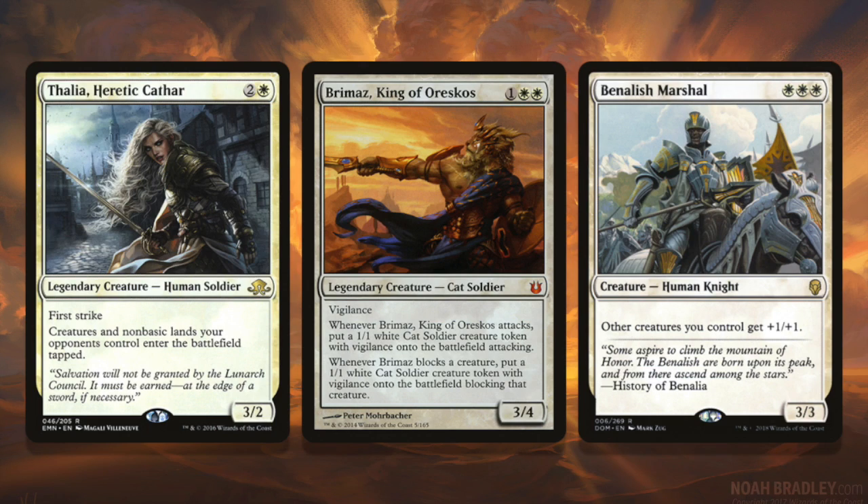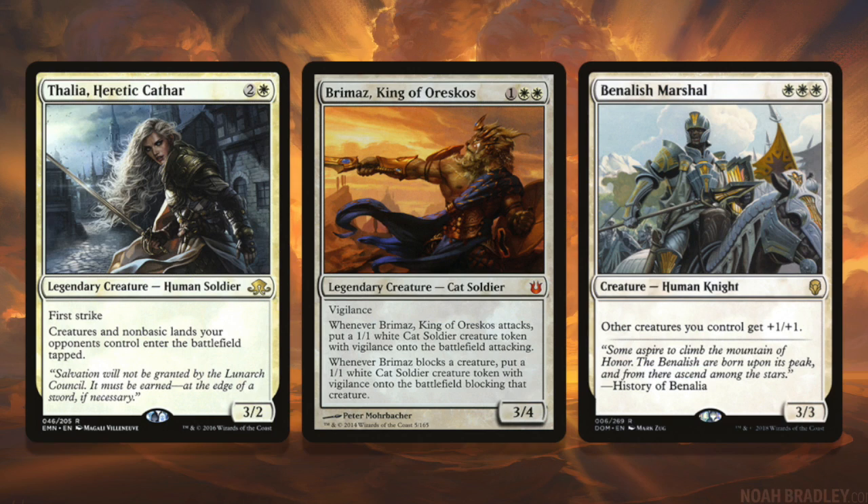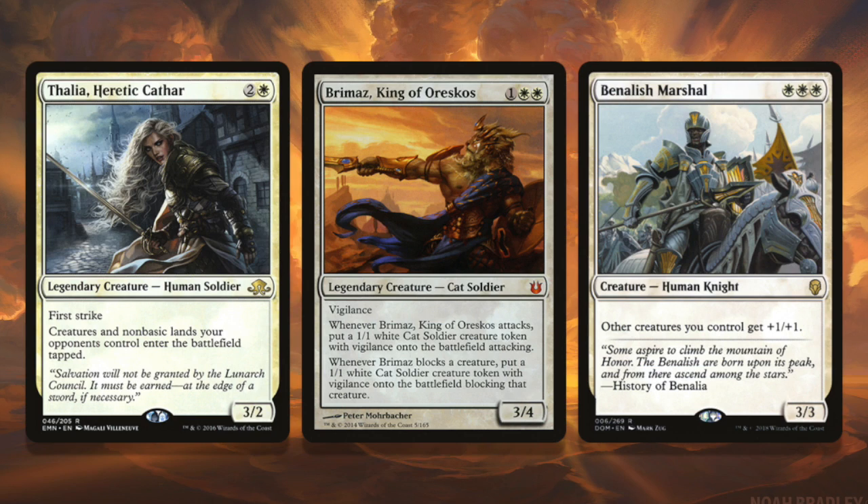White threes are interesting. There's another Thalia we can play — she makes your creatures and non-basic lands of your opponents enter the battlefield tapped, time-walking them so you can swing in on turn four, and she's a 3/2 with first strike which is really strong. Brimaz is a 3/4 for three which is great on rate — it has vigilance so it can attack and block, and he makes cat soldier tokens with vigilance every time you attack. He's blocking, attacking, defending, making your board wider — it's everything you want. Benalish Marshal, if your cube is small at 360, that triple white cost is prohibitive, but he's perfectly designed for the white weenie deck: a three-mana 3/3 that buffs the whole board.